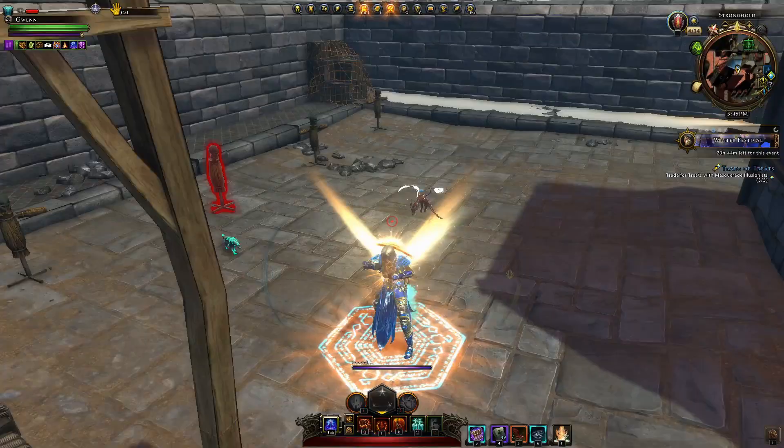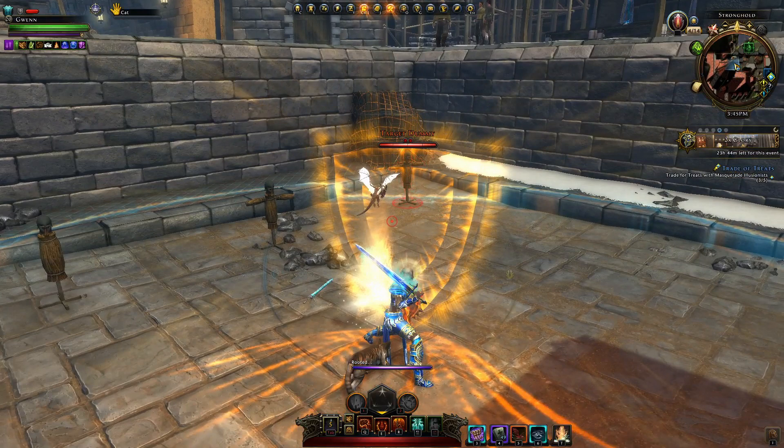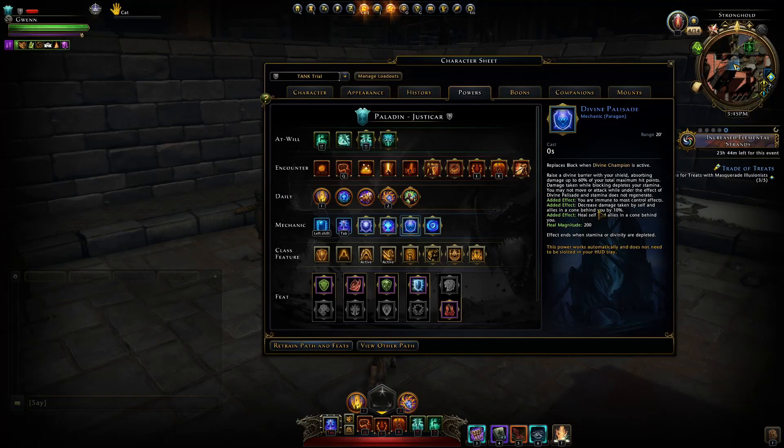While in that tab stance or Divine Champion you can also block, creating a cone behind you. Anything in that cone will gain about 10% damage reduction and a bit of healing.